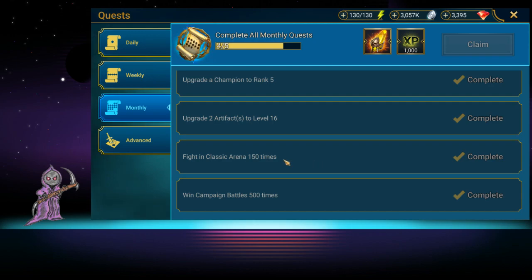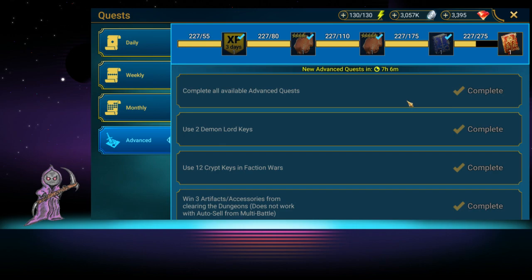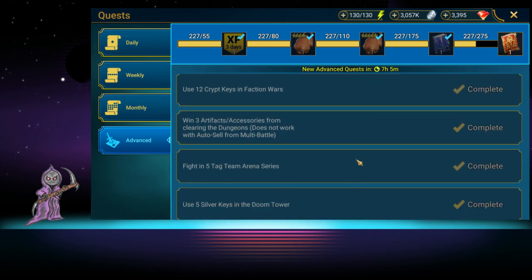Every single day you complete all advanced quests and you get an energy refill — so that's four energy refills you can get. There's usually another quest like a tag team arena one where you have to do something like fight with an affinity team or one faction, and you get 50 energy for that. So basically from doing advanced quests you should be getting about 180 energy every day at my level, or your energy max plus 50 at lower levels.